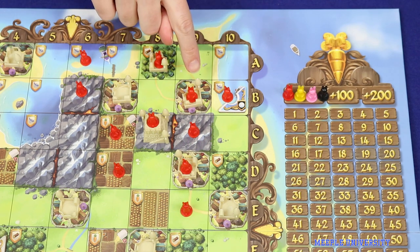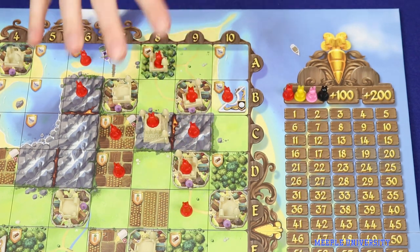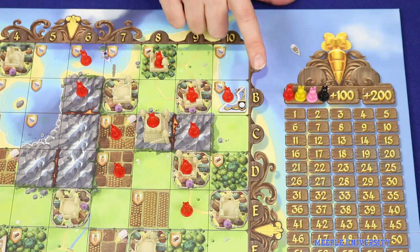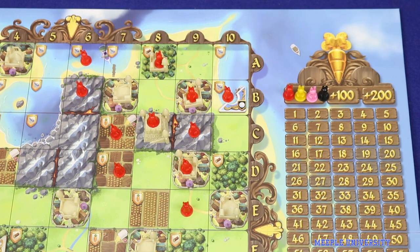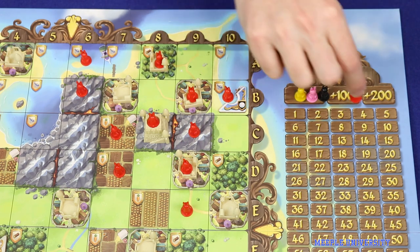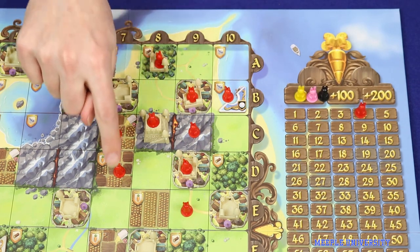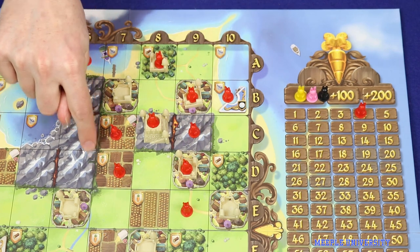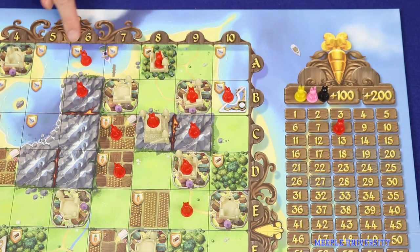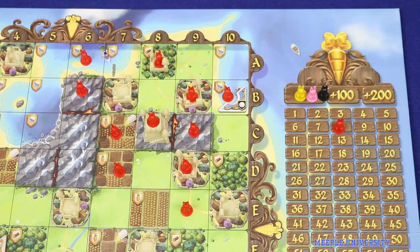A fief's strength equals the strength of all cities in it — the number of towers on the city pieces. Its wealth equals the total number of different resources produced in that fief, either shields printed on the board or shields on buildings within the fief. For example: a fief with strength 2 and 2 different resources scores 4 points; a fief with strength 3 but only 1 resource type scores 3 points; a fief with strength 1 and 1 resource scores 1 point; and a fief with 1 resource but zero strength scores no points.